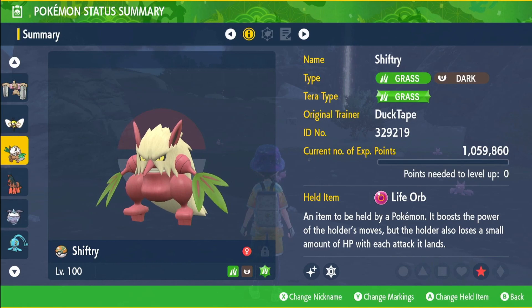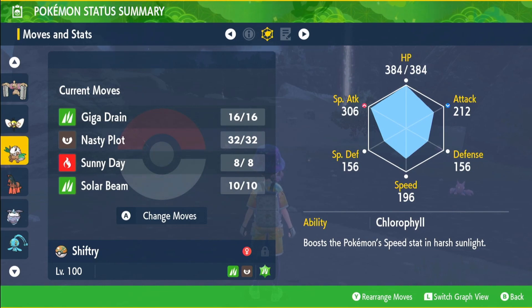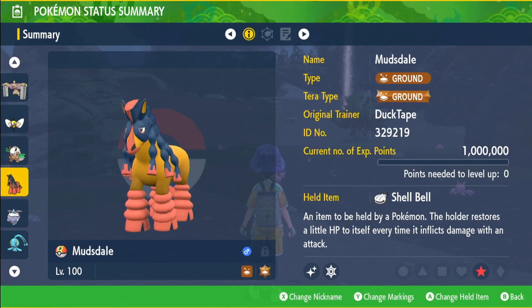Then we have the Life Orb Shiftry with a grass type tera, EVs in Special Attack and HP, the ability Chlorophyll, Modest nature, and moves Giga Drain, Nasty Plot, Sunny Day, and Solar Beam. We have a Mudsdale with the ground type tera.